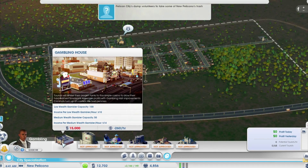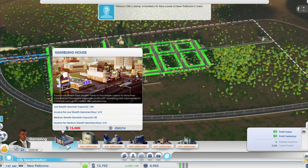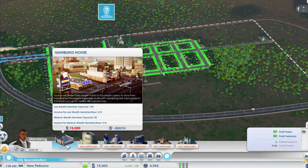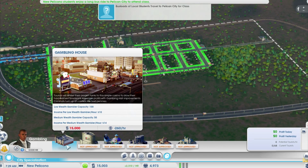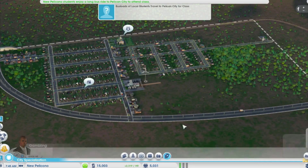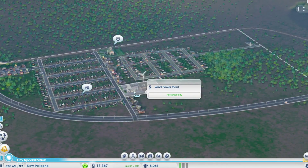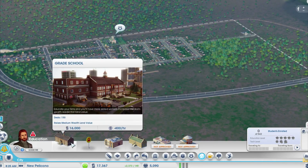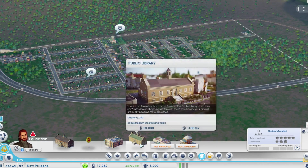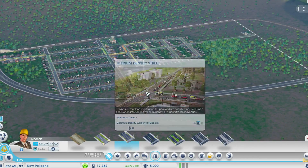I wonder if we should do a casino — I've never really done the casino before. Low wealth casino, that's positive. Alright, I guess I'll try that once we get a little more money, because we're kind of pouring out at 15,000 to 17,000 simoleons. There are no schools — 5,000 people in this small little town here.